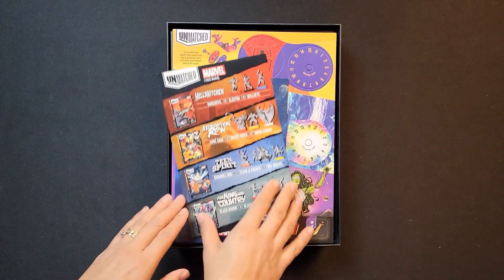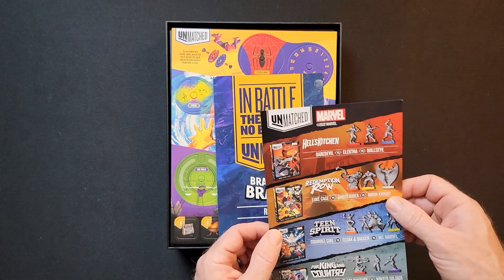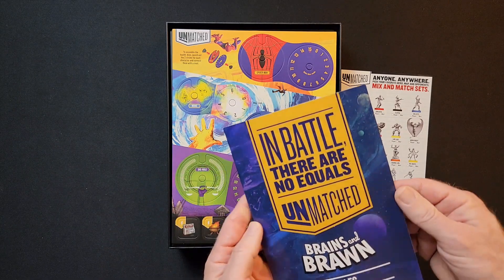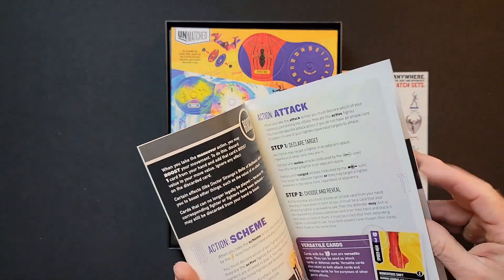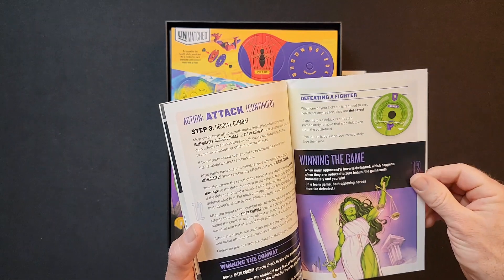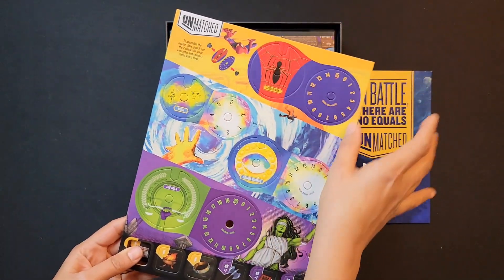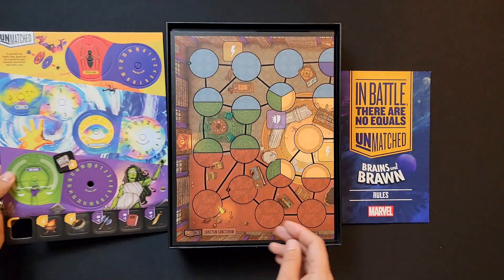Nice box. This is the other Marvel stuff — you have Hell's Kitchen, Redemption Road, Teen Spirit, King and Country. It kind of shows you what characters you get in each one. One of the things that kind of sucks about the Marvel sets is instead of four characters, you get three — the argument is because of the license, but they sell these a bit more expensive. You have your rules, and the tokens and health dial — good quality, nice and thick.